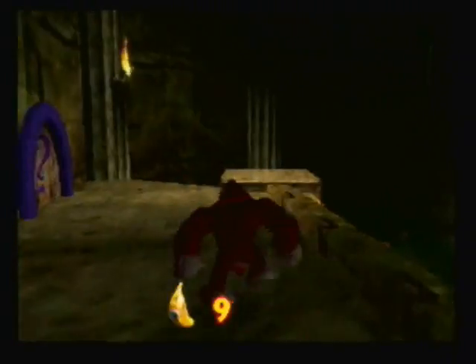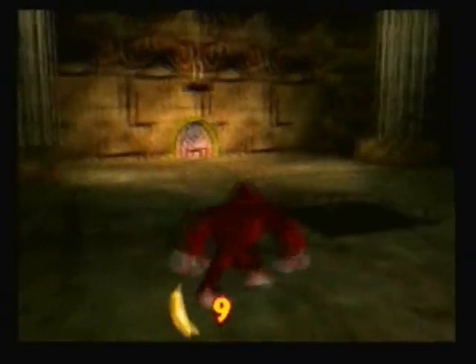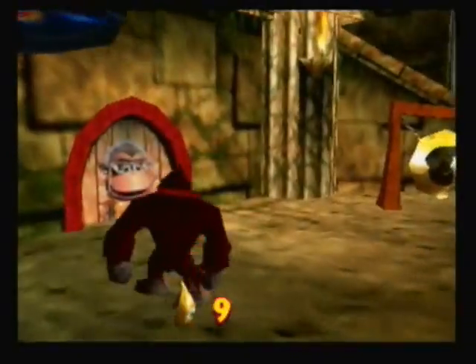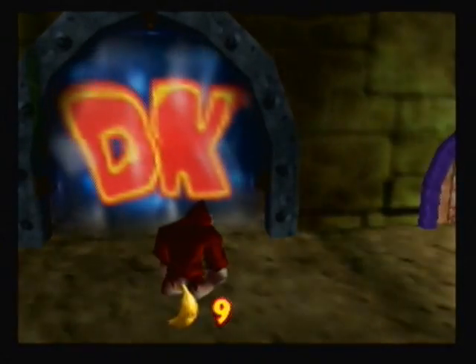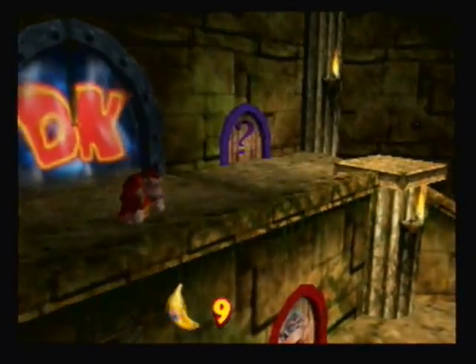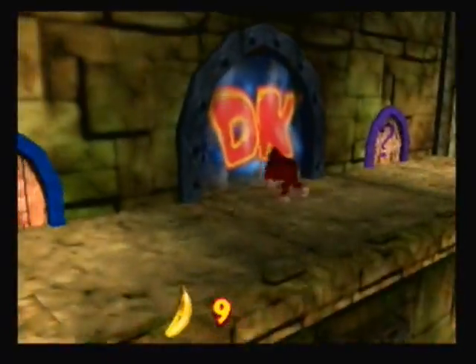Let's go ahead and open the door to Angry Aztec. You only need five golden bananas for this, so you could technically just get all of Donkey Kong's bananas in Jungle Japes and come here — but it's also kind of easier to get Diddy Kong's bananas out of the way too. Anyway, I'm going to go ahead and stop the video right here and pick back up with Angry Aztec. Hello everybody, Slim Kirby here — welcome back to more Let's Play Donkey Kong 64. This is still going to be part of video five, and I am going to go ahead and start Angry Aztec in this video, so let's get started.